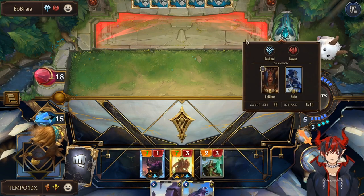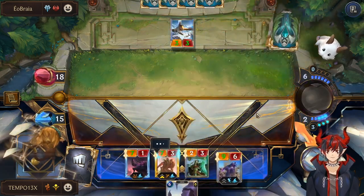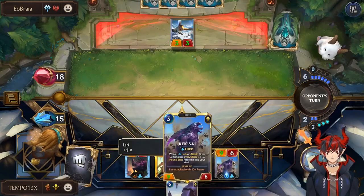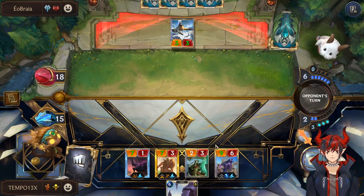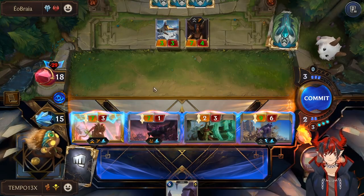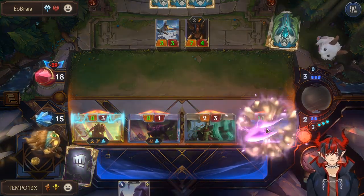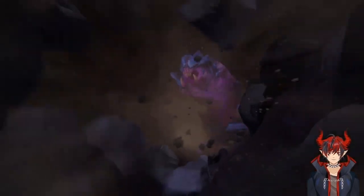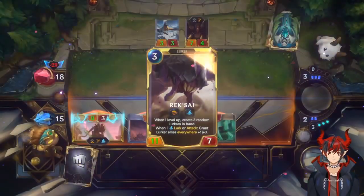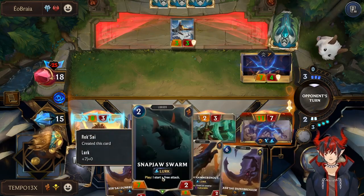It's a little safer for our Reksai — hopefully no Harsh Winds or Flash Freeze on the summon. Swimming with Pike first is usually a good habit because he can chain kill in certain scenarios. So attack with Pike first, Reksai overwhelm over here. We're just pushing a lot of damage and we also have another Snapjaw Swarm for follow-up.